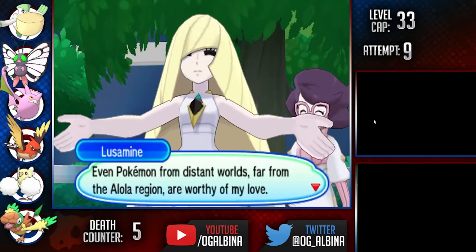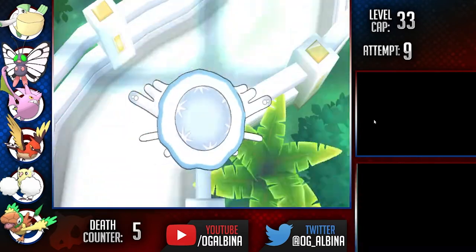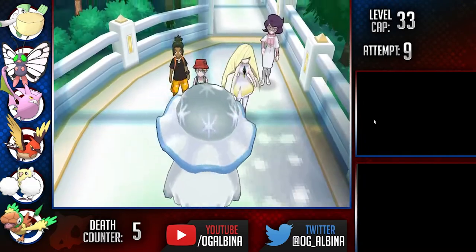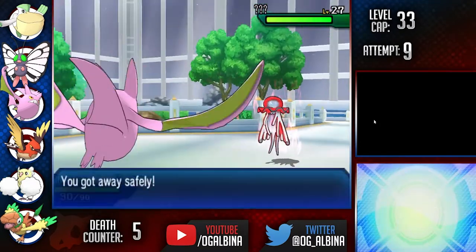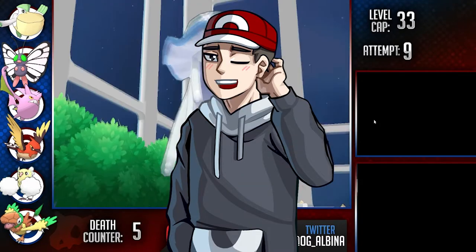Our next huge fight is against the Ultra Beast Nihilego at Aether Paradise. This thing has the potential to OHKO our entire team. I have a foolproof plan though — I lead Crobat and run the hell away. You thought I was going to fight that thing?